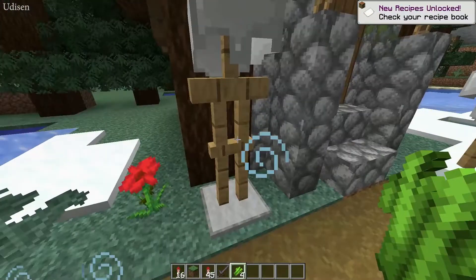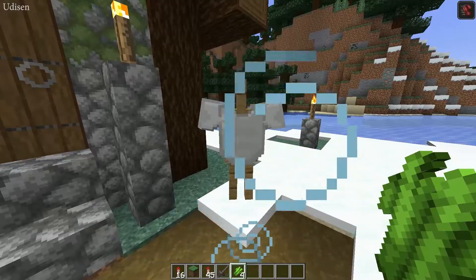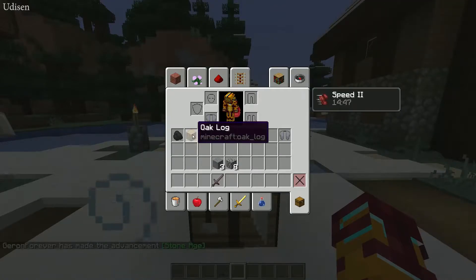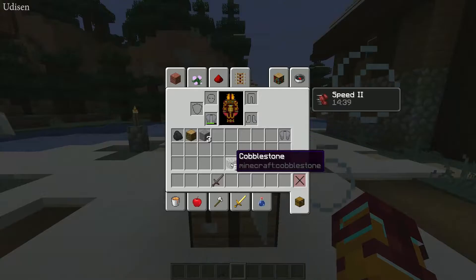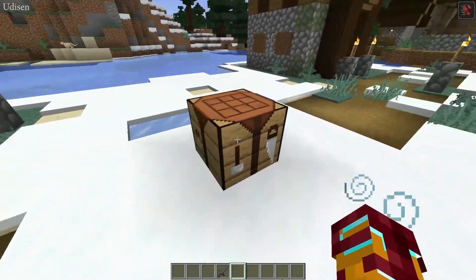You can find an armor stand with an iron helmet or with iron armor near the armory. Second option: for the armor stand we need one piece of coal, one log of any type of wood, and three pieces of normal stone, or three pieces of cobblestone.